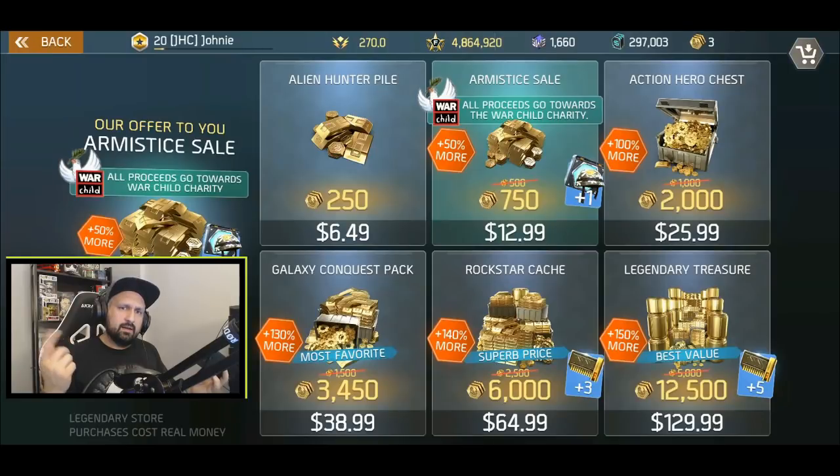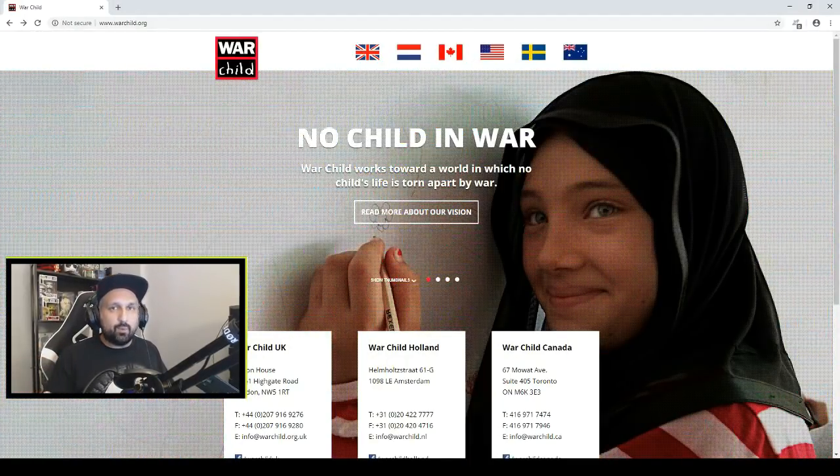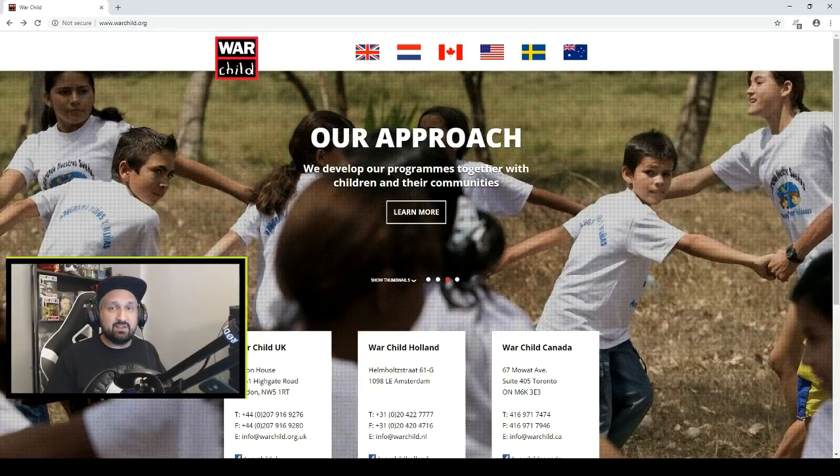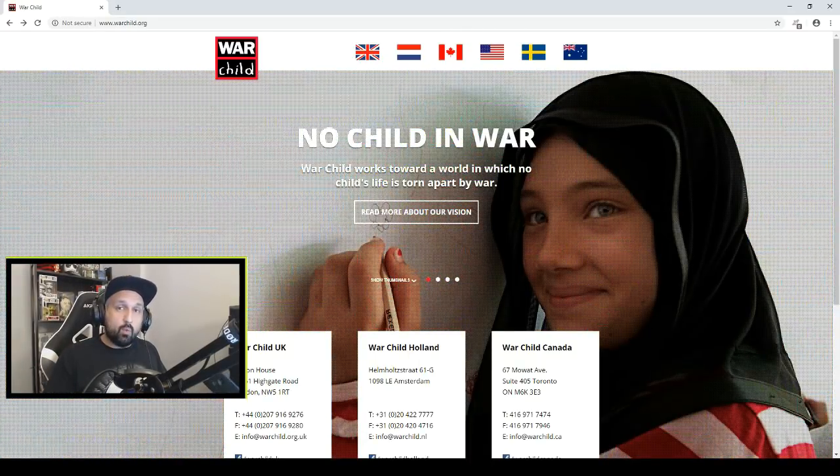It's the Armistice Bundle and there's a War Child logo. It says all proceeds will go towards the War Child charity. I googled it and War Child is a charity operating all over the world to protect children affected by armed conflicts, providing education and much more. You can google it or go to warchild.org to learn more.